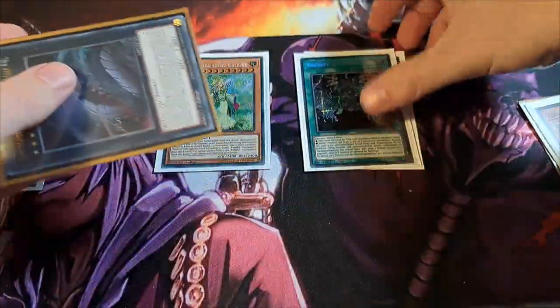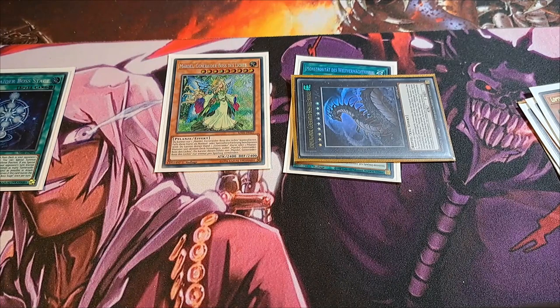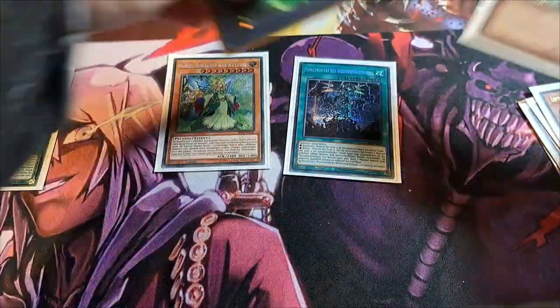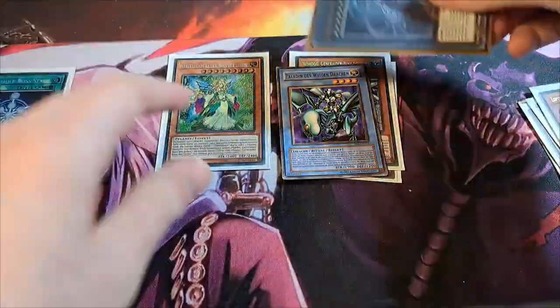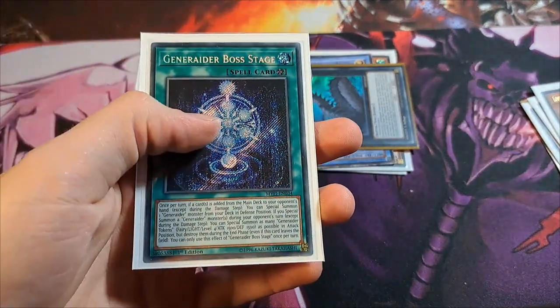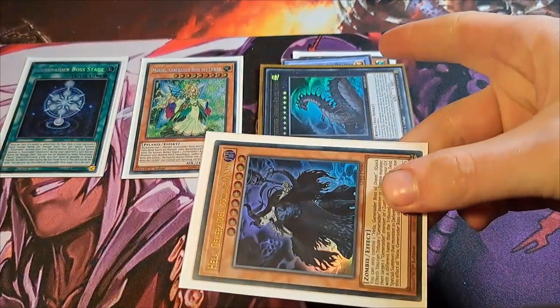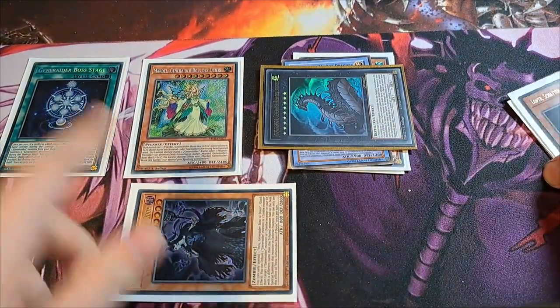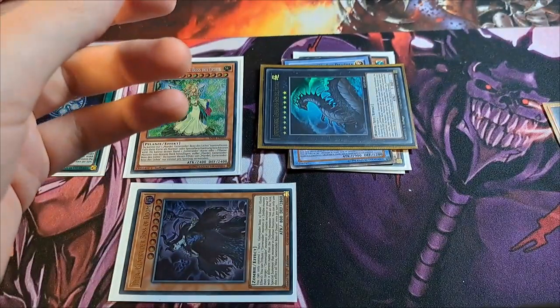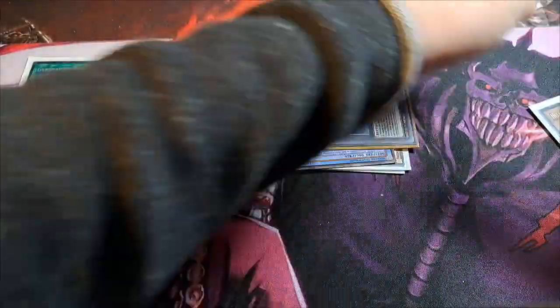Activate Jormungandr's effect: detach Loptel, every player draws a card. I drew Nidhogg — I'm going to attach Nidhogg. Opponent attaches some other card. Because the opponent added a card from the main deck to their hand, Boss Stage activates — we can special summon a Ginewetter monster from our deck in defense position. That's going to be Healer. Effect Healer: tribute a Ginewetter monster, special summon another from the graveyard except the one tributed. We tribute Healer and special summon Valar.